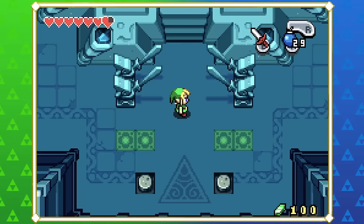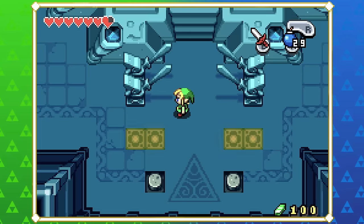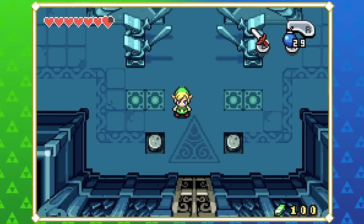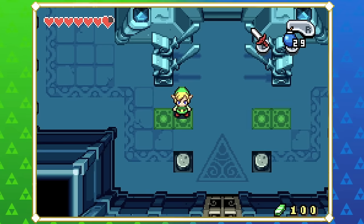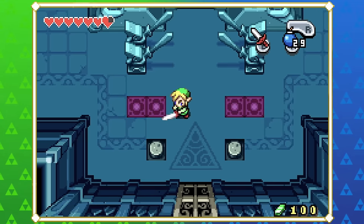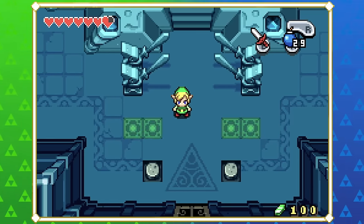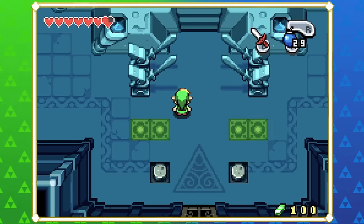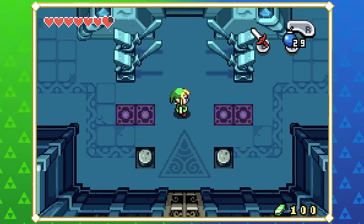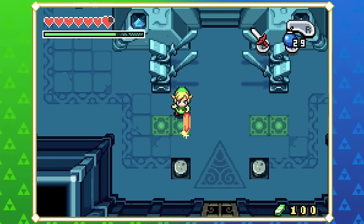Why are we doing it again with another magic sword? Everything that happens in The Minish Cap is contained in the Minish Cap's universe — it kind of bleeds to the Four Sword games but that's it. No other game really references the Picori Blade or the Four Sword, but it's still cool that we get to experience the forging of a new blade again.